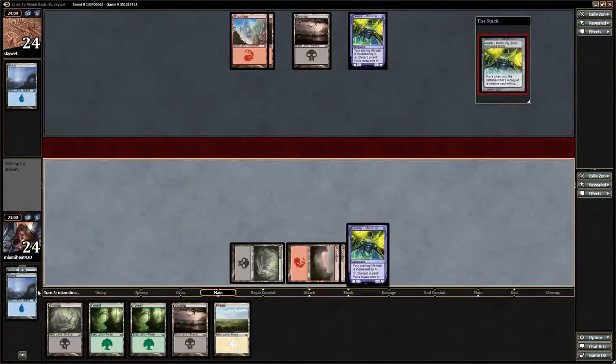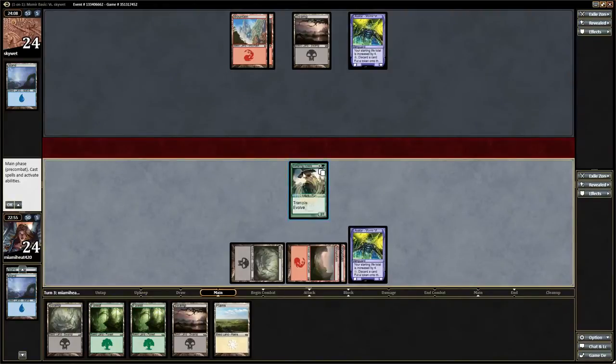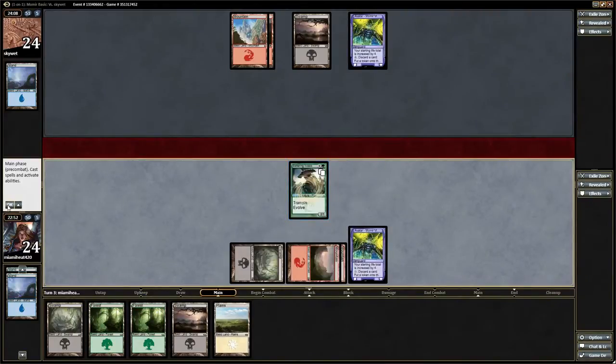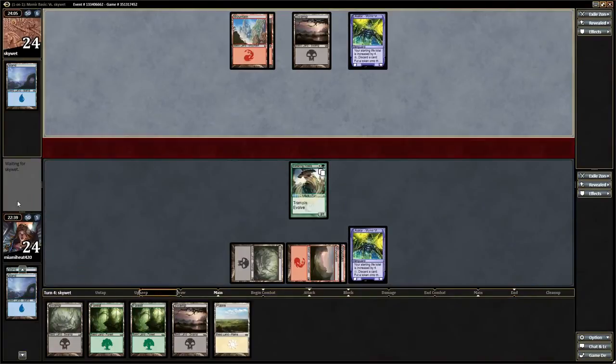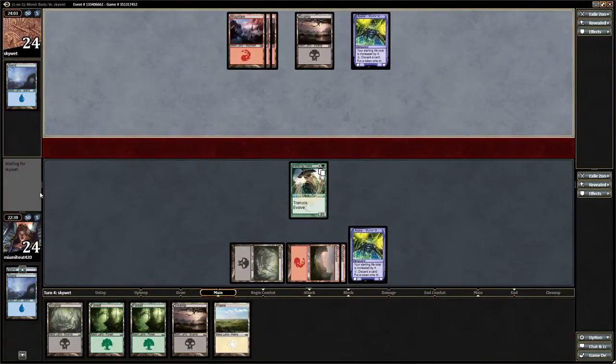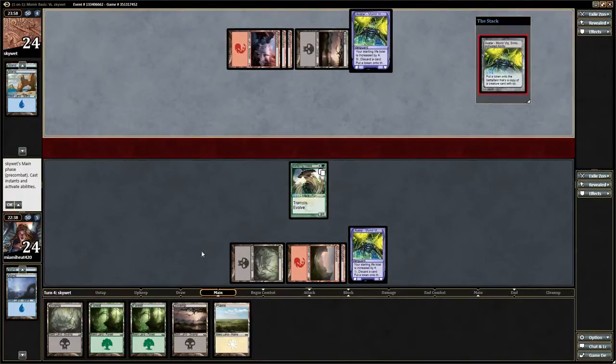If you notice I keep discarding islands — I got evolve and trample, that's good. The reason I keep discarding islands is because it is a general consensus that island is the worst land in the format. Even though your deck is full of basic lands, islands tend to be the worst because there are lots of creatures with island walk and lots of creatures whose abilities turn on when your opponent controls an island. So I usually discard my islands first, then my plains, because lots of creatures have plains walk. Then mountains, forests, and swamps are pretty much in the same tier — I prefer mountains and swamps over forests.